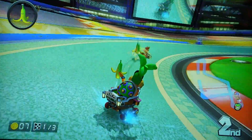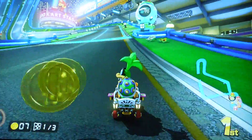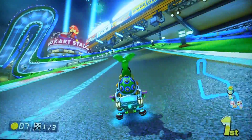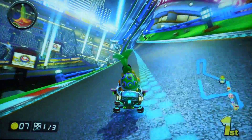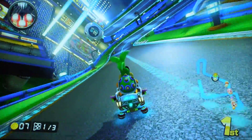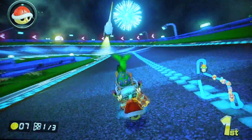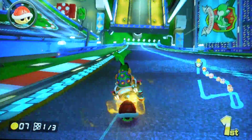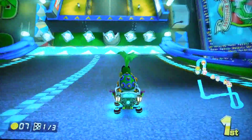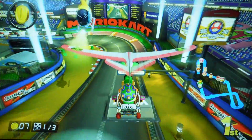Who is this in front of me? Bowser? No, that's Baby Daisy. Darn it, I should have kept that banana peel. Look there's a little ramp right there but that one needs like a speed boost. Second - first red turtle shell! The red turtle shells will track people who are in front of you.